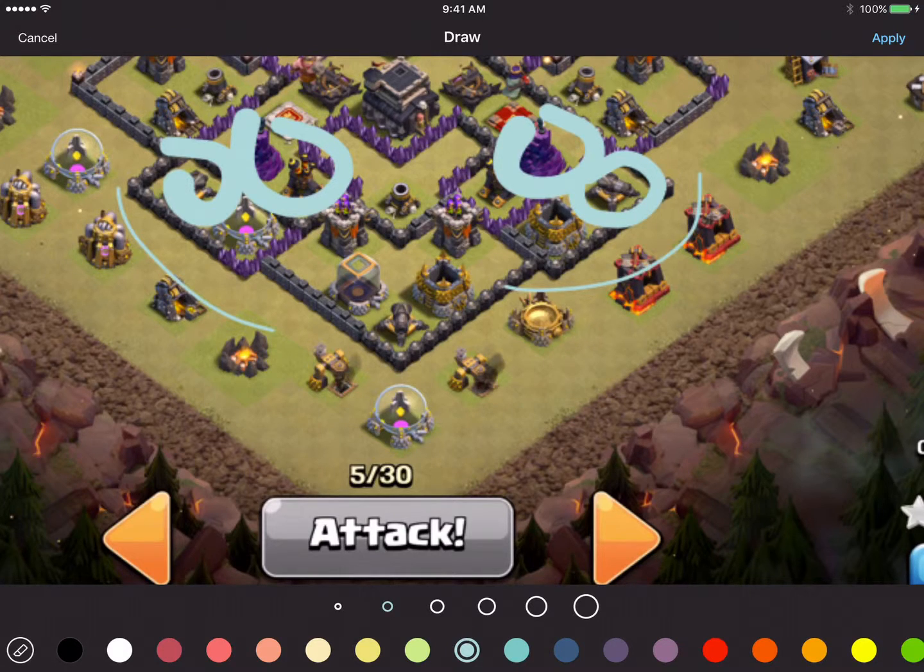So what we're going to do is take some minions — four of them actually — and just drop one here before we even start our attack. Basically eliminating these four buildings before we even drop a golem. That is basically creating our funnel.